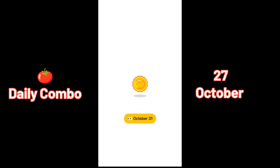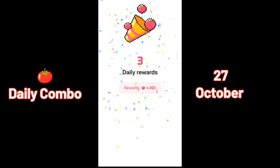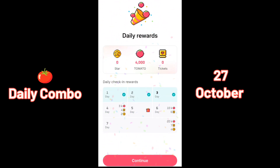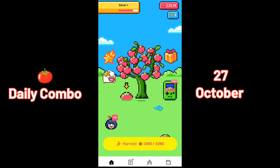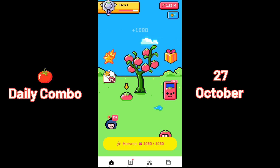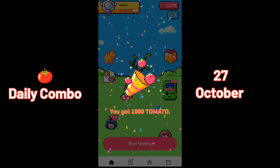Let's find the Tomarket daily combo for 27 October 2024 — that is today. Let's enter into the Tomarket app from Telegram and enter. First, let's harvest the W80 daily tomato farming and also click on the tomato.